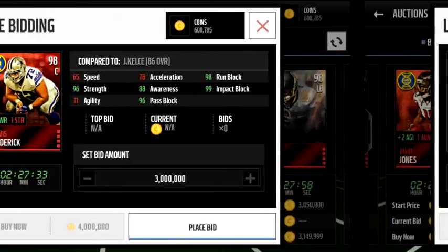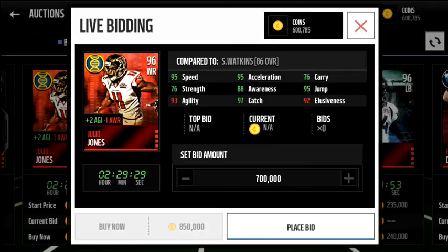Then we have Julio Jones, 96 overall, plus two agility, minus one awareness. Not the worst boost, not the best either. He's pretty fast with a 97 catch. There are so many good receivers in this game I wouldn't really worry about him yet.